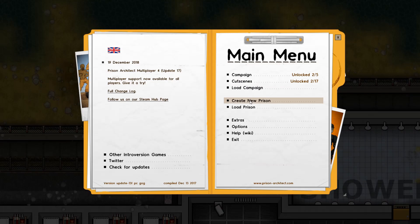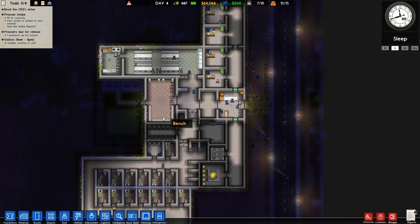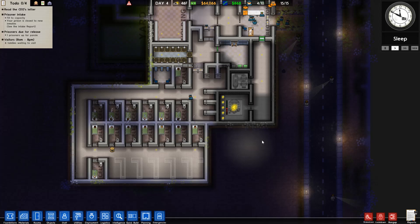What is up YouTube, Buckshot back here with another video and today we're gonna play another episode of Prison Architect. Let's load up the jail and get started. If you don't remember where we left off, we completed some stuff including getting two more office members and a bunch of guards beefing up our staff.